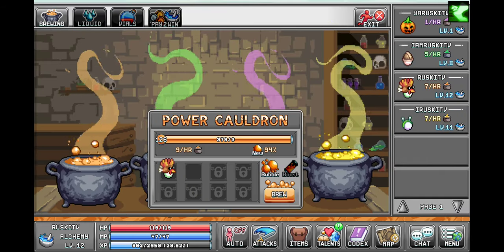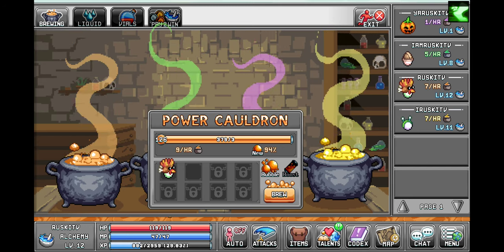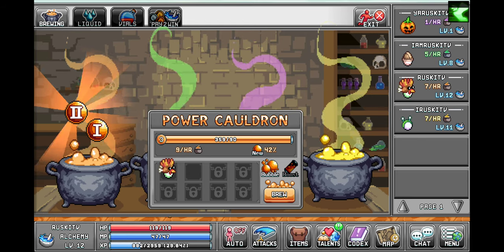So we have been accumulating these bubbles. Let's see what these bubbles bring us. Plus one strength. Let's just keep brewing.